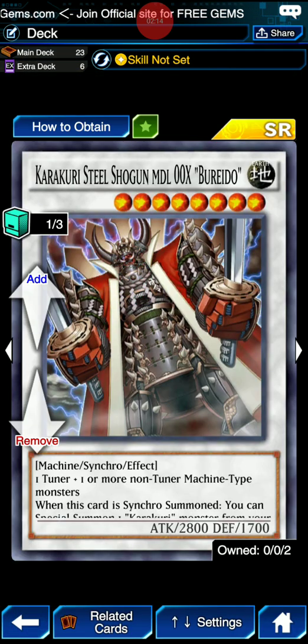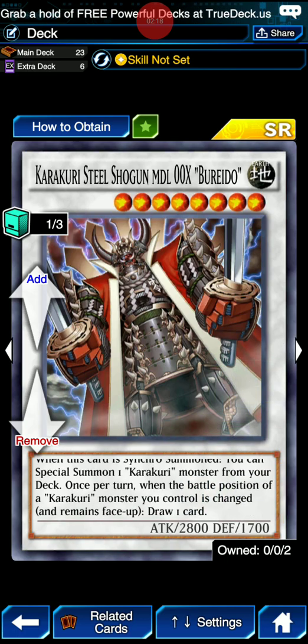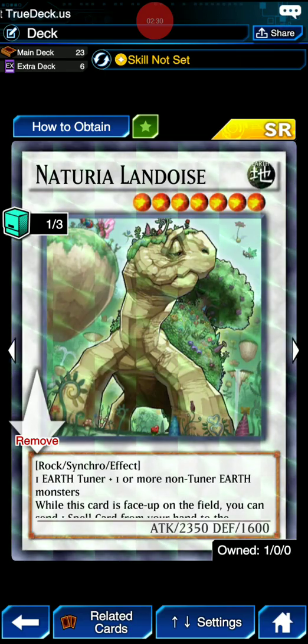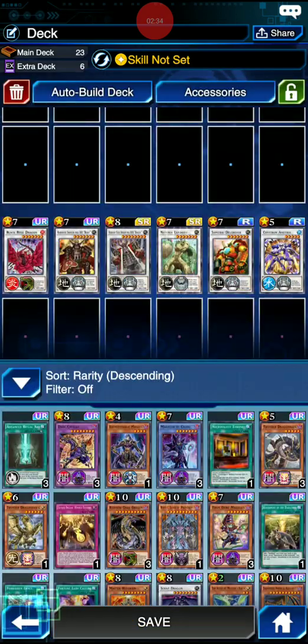This is another new addition right here - Burrito. When one of your Karikuri's battle position is changed, you draw a card - it's a little bit of card draw. We're also running Nechuria Landois because we're running all Earth Monsters pretty much, so we've got some spell negation. This is a very flexible deck.